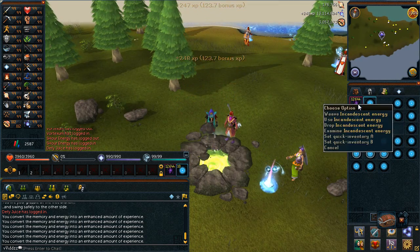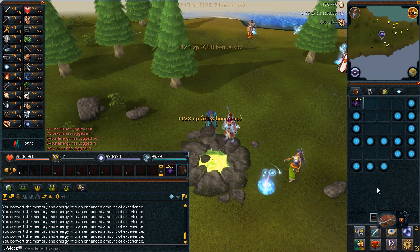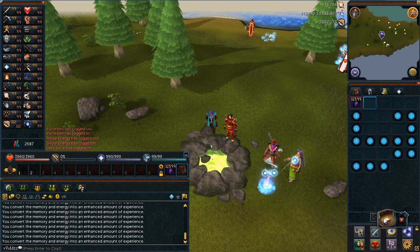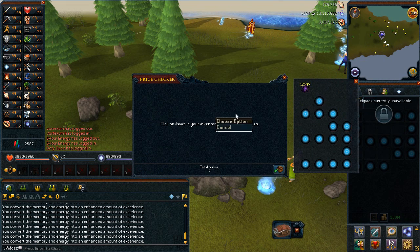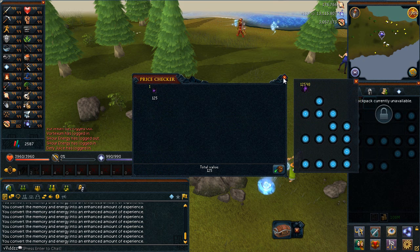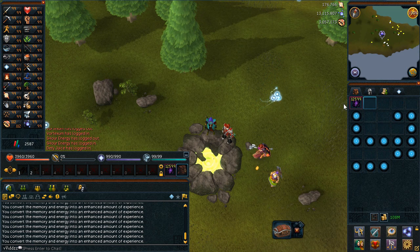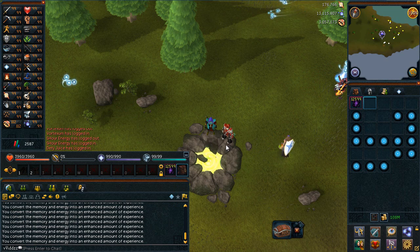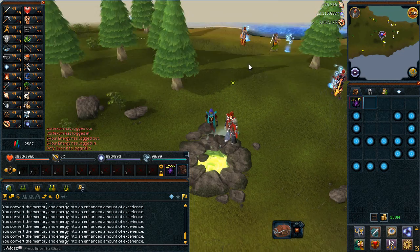This can also be a reasonable moneymaker because the Incandescent Energies are not too cheap — one of these is actually 125 GP and you get three per harvest. So it is a very good way to make money if you're lower level and have 95 Divination and don't really know how to make money. Obviously if you're a max player there are better ways through PVM and other skilling.